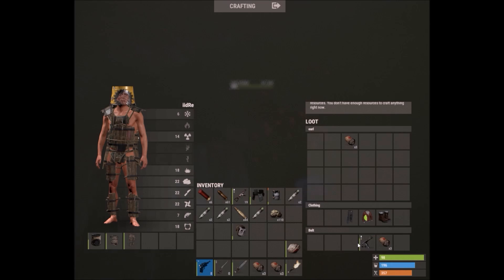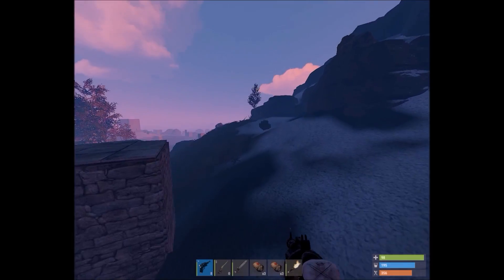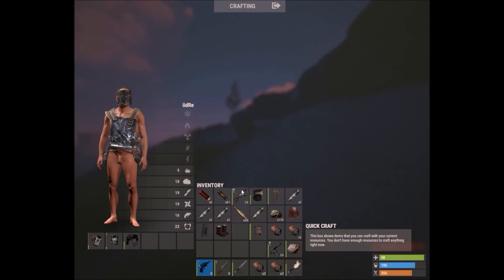I gotta meet up. We're in. Okay, there's nothing here. What do you have on his body? Just gear. I'm gapping.